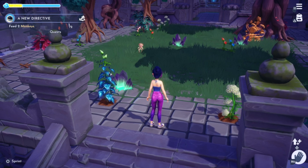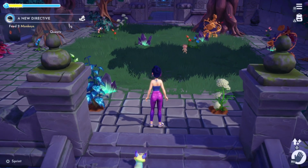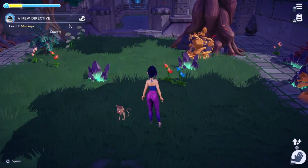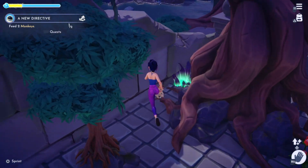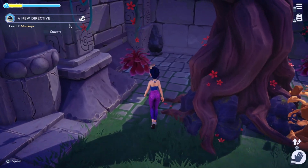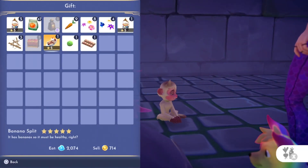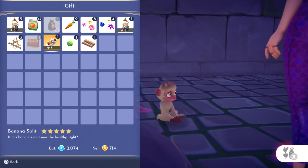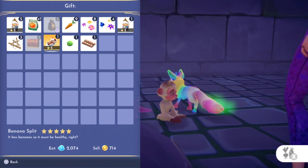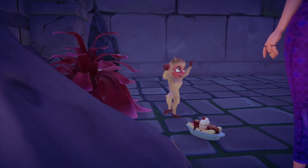To start off with, we are gonna cover the monkeys because they are my favorite from the new DLC. You want to treat them like the rabbits or the foxes from Dreamlight Valley — basically it is just playing tag. You want to keep running up to them and tagging them until they decide they are done running and they want to be fed. Once you approach them, their favorite food is a banana split, or anything that has a banana ingredient in it. Any meal with banana is what they are going to like, but a banana split is their favorite.